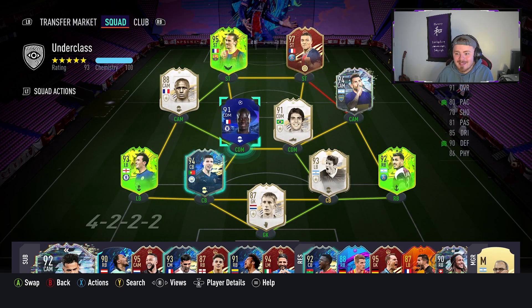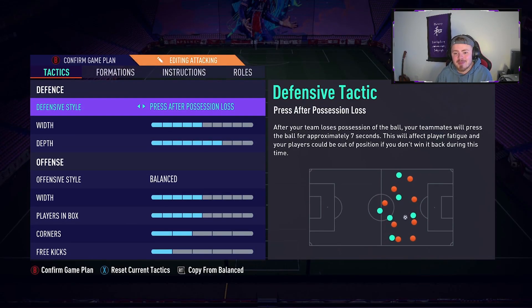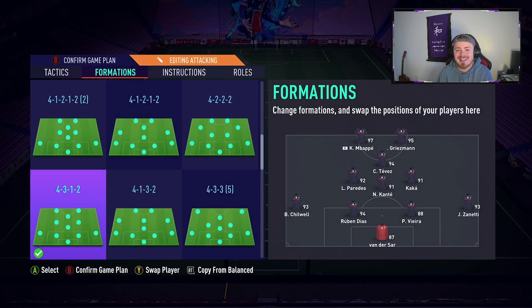We've got Mbappe, big man Griezmann up top, Tevez, Zanetti, Ruben Diaz and Edwin Van der Sar across the back four. N'Golo Kante, Kaka and then big man Paddy V. Custom tactics we're rocking press after possession loss, five width and seven depth. Paredes is the left centre midfielder - he's the more attacking of the three. Kaka is going to be more balanced, Kante sits deep, and Paredes is hopefully going to bomb forward and get a couple of goals.